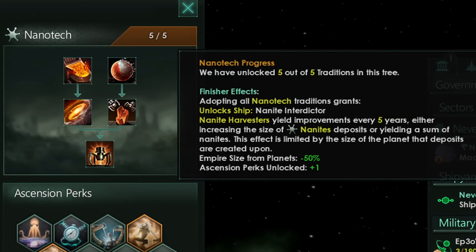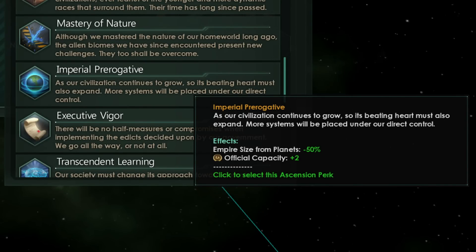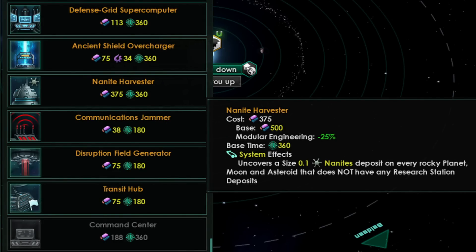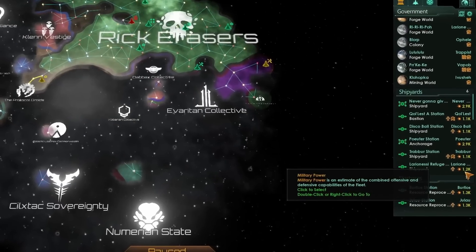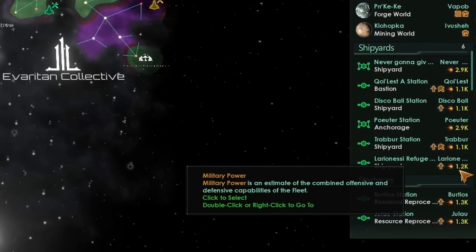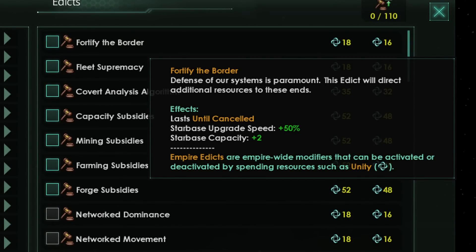Finally, the finisher. At the bottom, we get a huge 50% empire size reduction for planets, firmly pointing us toward wide and negating one of the main negatives of taking lots of planets — by half. You can also take Imperial Prerogative for a further 50% reduction, meaning you get zero empire size from planets. The Nanite Harvester starbase building now yields improvements every five years, either increasing the size of nanite deposits or yielding a sum of nanites. This further pushes us wide — the more starbases, the more nanites from space. Grasp the Void for five more starbases, and remember to activate the edict to Fortify the Border for even more.